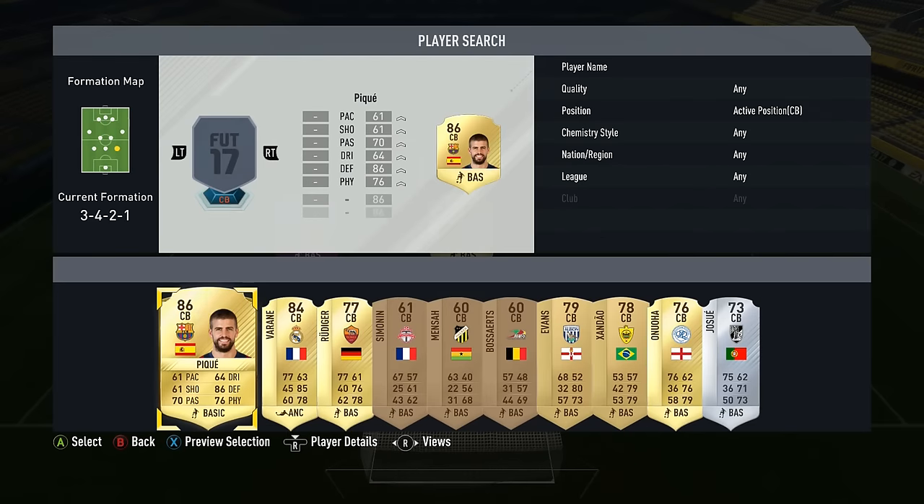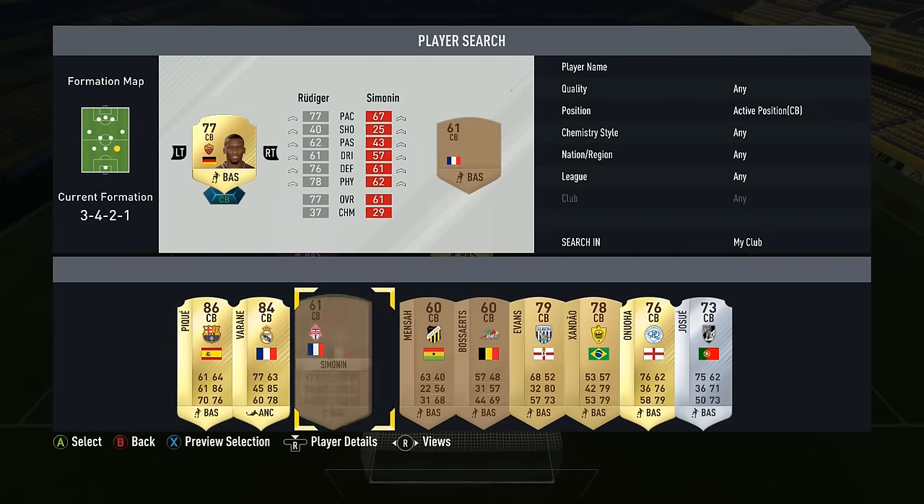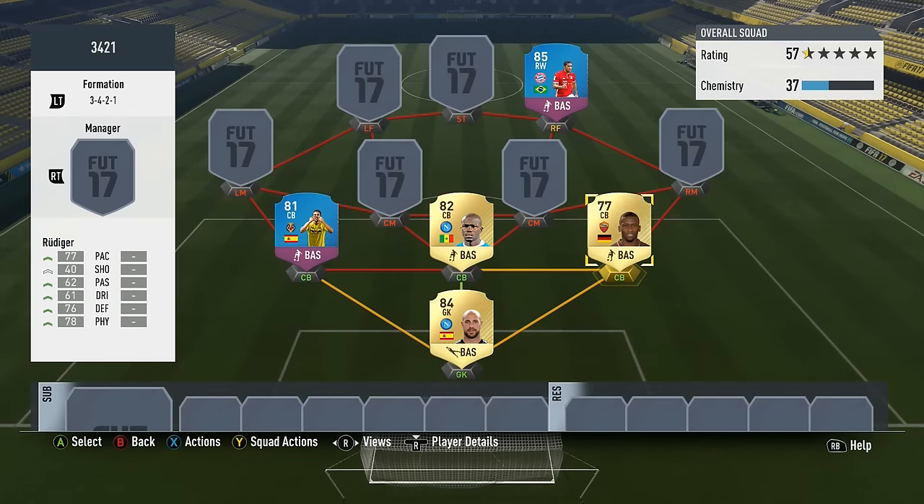I'd still say your centre-backs need to be fairly fast. So I decided to go with some pretty fast and somewhat physical centre-backs. We got Gaspar, of course, and then Koulibaly and Rudiger — I think that is a pretty strong backline — with Reina in net.